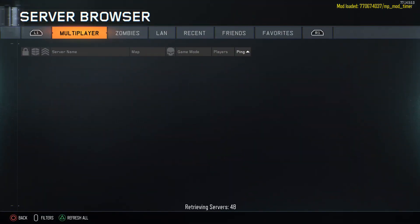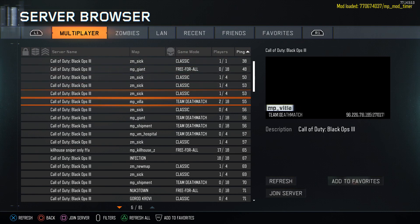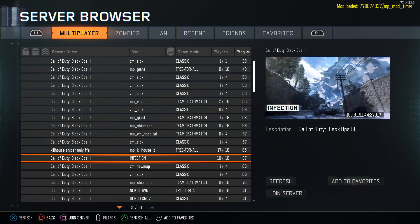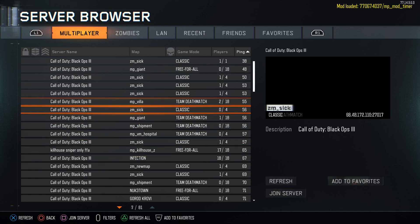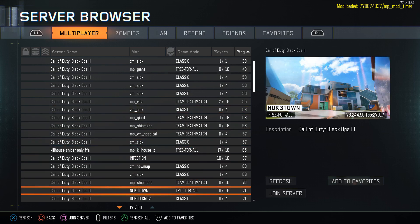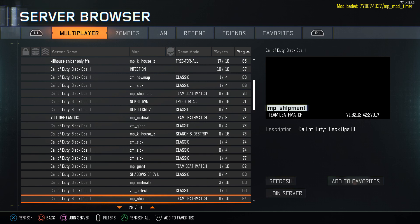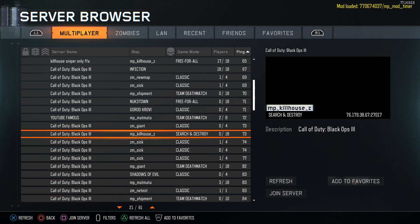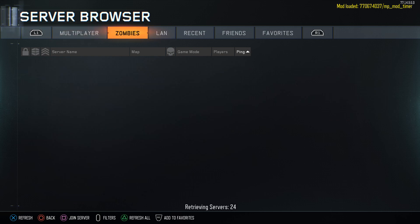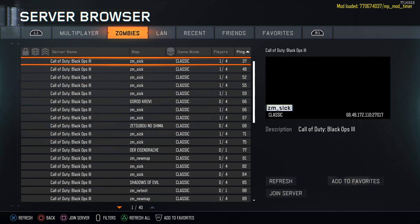Now go to the multiplayer server lobby — this is what really reminds me of World at War. Before you had the mods menu, it's just the same. You'll see there are all kinds of different maps. Not only do we have modded maps in here, but we also have zombies in the top tab and regular maps as well. For those of you that still play Black Ops 3 on PC, you'll know this game has been dead for a long time — but right now there were about 7,000 users online, which has got to be the most they've had in ages, if not ever.